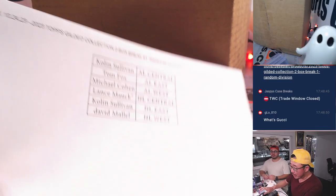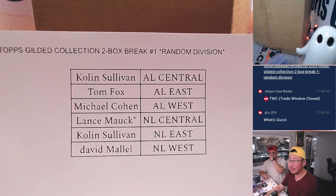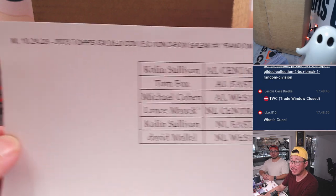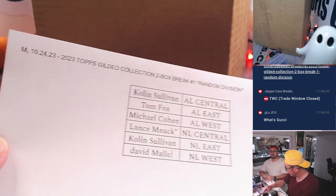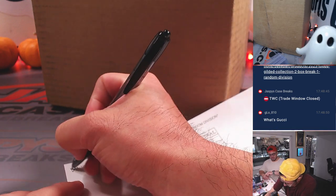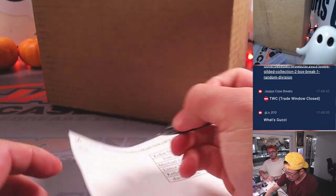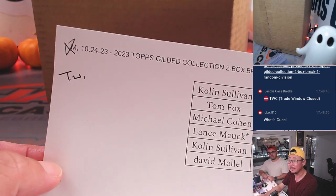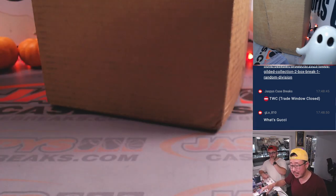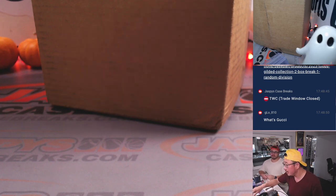Welcome back, everybody. No deals were done, so that list right there remains the same in two-box random division break number one. The next division break is in the store. Today is Tuesday the 24th — Chew Tuesday, ladies and gentlemen. Choco Chews Tuesday.